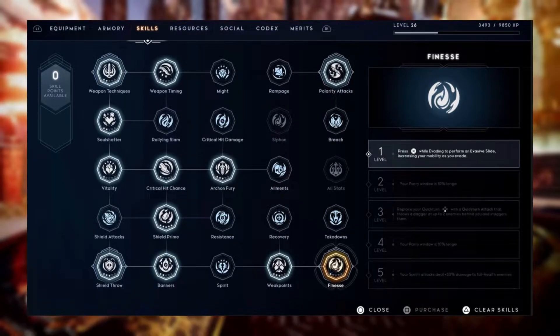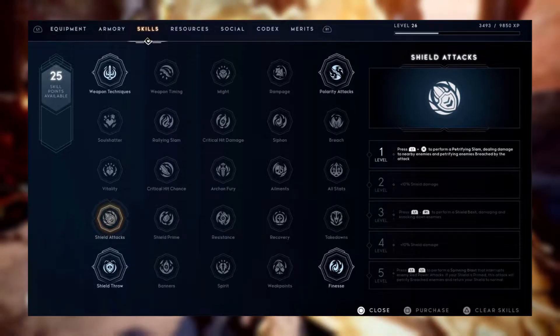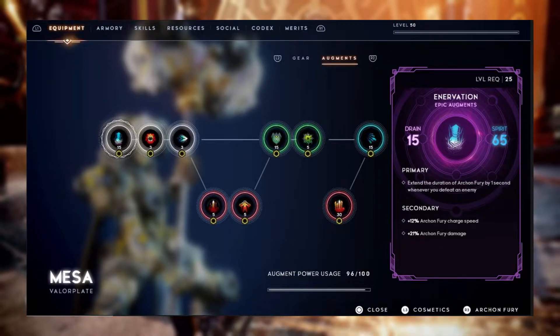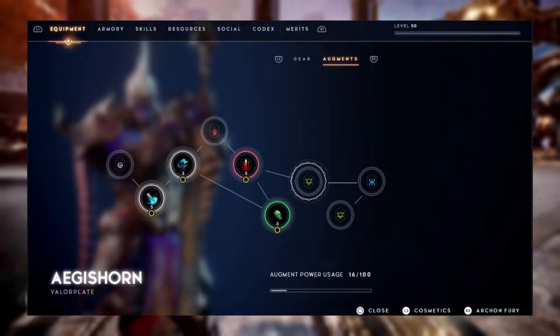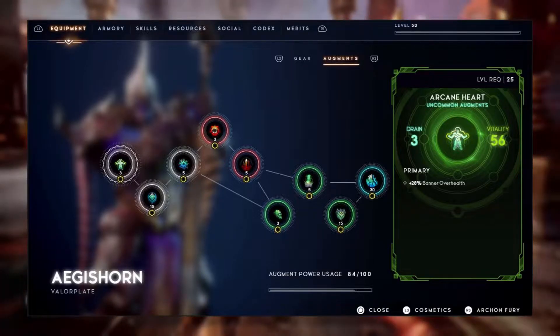They go on to say that they want the game to be fluid and combat-focused, so they don't want to marry you to your choices, letting you respec whenever you want, with the skill point system being universal across all valor plates so you don't have to grind levels to get the most out of your class. This, in tandem with the Augment Constellation, should give a lot of player choice in variety of builds and play styles. I really like what they're going for here, even though I know some players would prefer to grind out each plate just to have more to do.